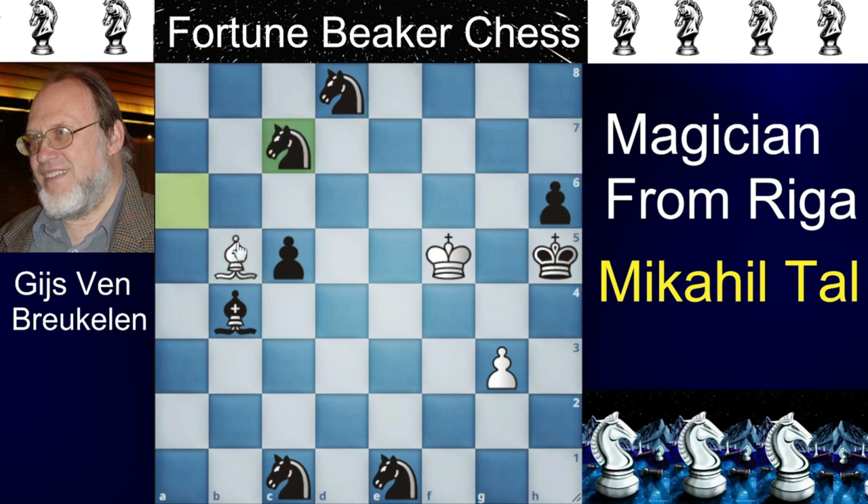And now the last nail in the coffin — bishop to E4. You can just delay it but checkmate is unavoidable. That's how the magician solves chess puzzles.